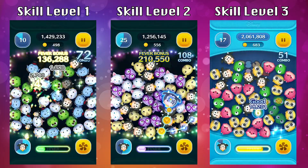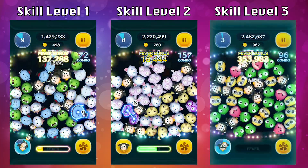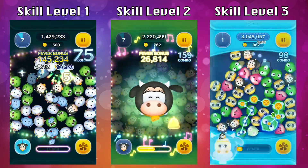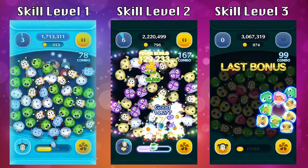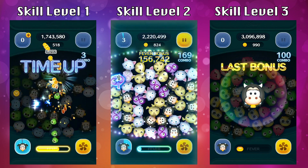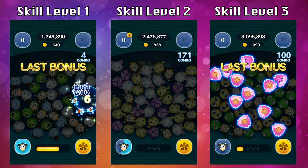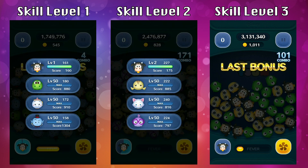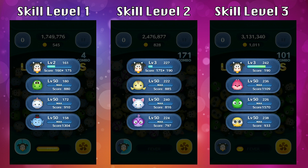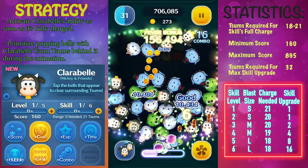Skipping to the end to show coin earnings from these gameplays — they were not impressive at all. At skill level 1 I only got 545 coins, skill level 2 I got 828, and skill level 3 I got 1011. I'm also playing with a 5-4 on, using 2300 coins for all of these gameplays, so I'm actually losing coins unless a coin fairy shows up. Definitely not worth your time and effort, so for Clarabelle you could probably pass.